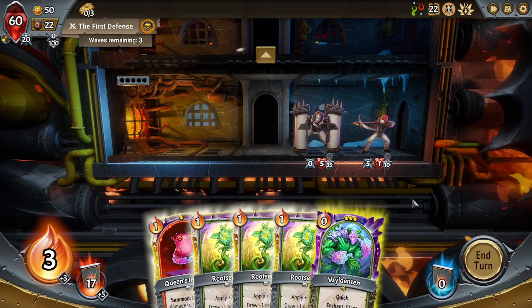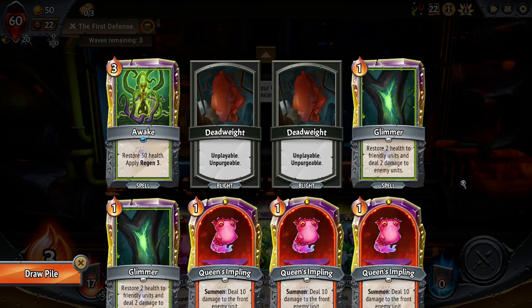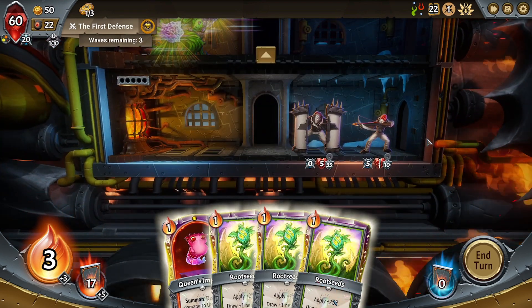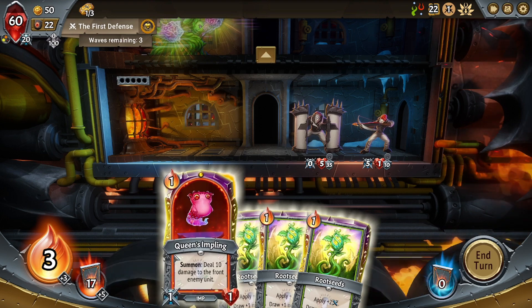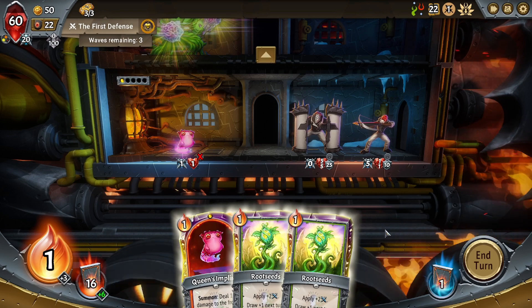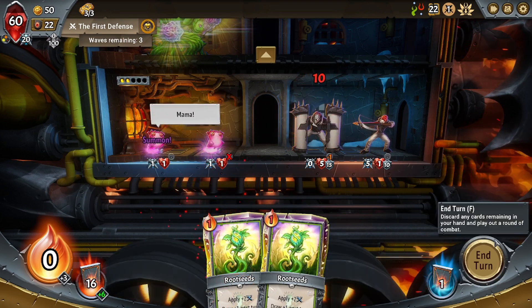Should we set up on Floor 2? Wildenton gives Quick to the units that are with him, which are going to be basically nothing — none of the other units really do much. I think that means we set up on Floor 2 and just play a bunch of Root Seeds. Maybe we should play a Queen's Impling to deal 10 damage. Let's do that — deal 10 damage there, play two Root Seeds. Could play another Queen's Impling to do another 10 damage and one of them will survive. I don't want the Queen's Implings — let's play them.